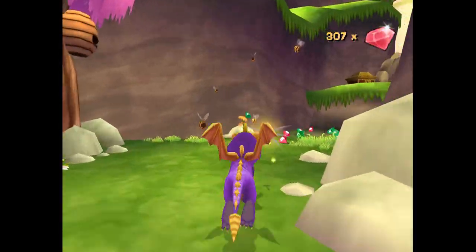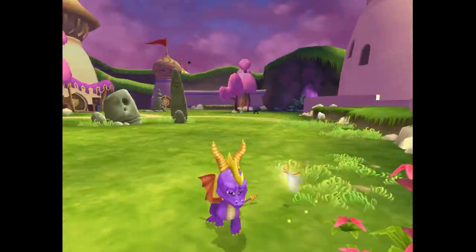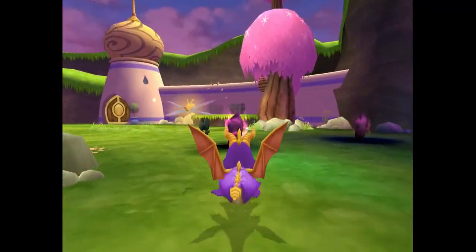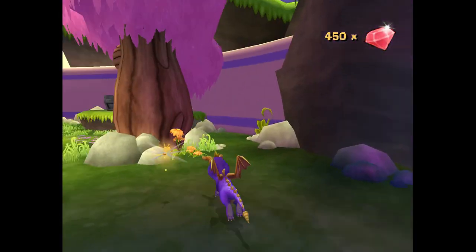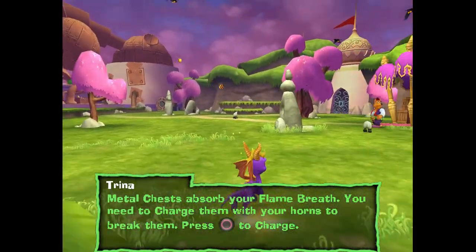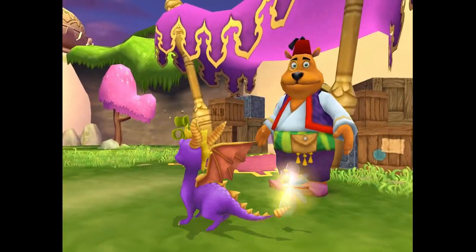I could remap the controls to be more like Spyro, but you need double jump. Also, why is it Trina? Whatever happened to Zoe? I like how there's black sheep now - the sheep kind of look weird, they look less like sheep. To get in there, you need to destroy a certain amount of dark gems. I don't know why the game doesn't say that. It's circle to charge - that's not normally how it is. I think we have enough gems now to talk to Moneybags, so let's go get an item from him.